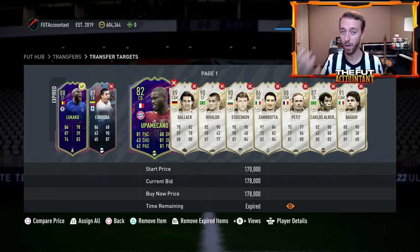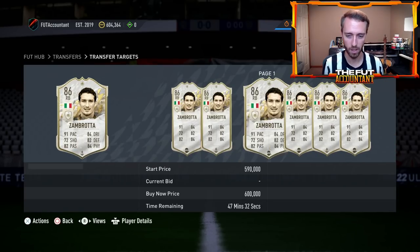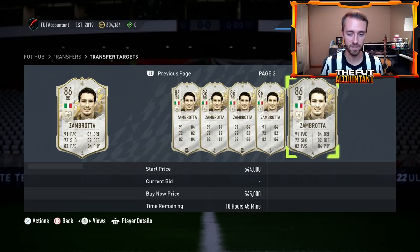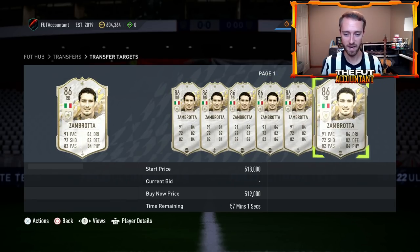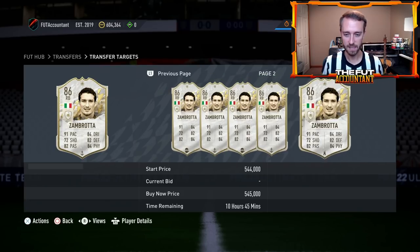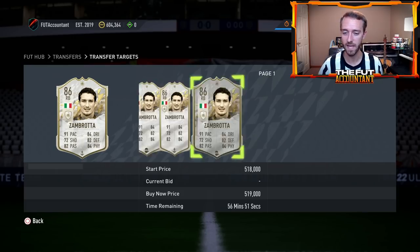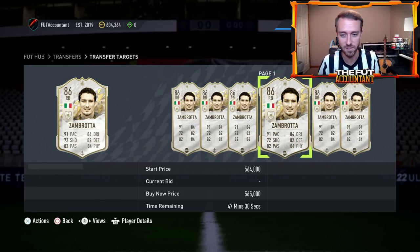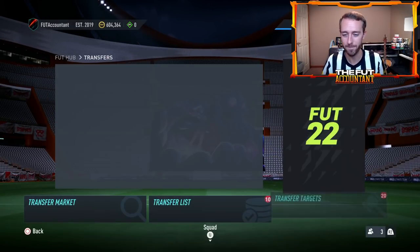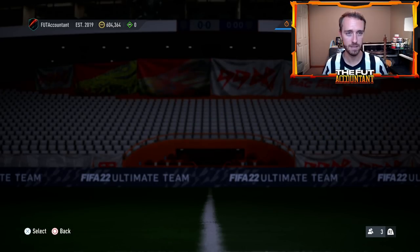I try to focus on the rare ones because those are the cards that are going to move around the fastest. That's why I was looking at Zambrata — because if I get anywhere near under 510K, I know I can sell this card overnight at about 540. There's a 535, a 519, and a 545 and 546. If I could snag one at 500K, I know I could list it up at 540-545 and probably get a sale in the next day or couple of hours as these cards fluctuate naturally.